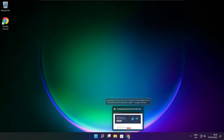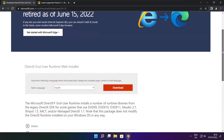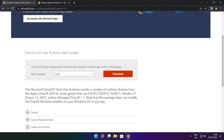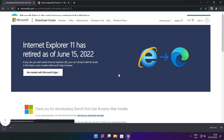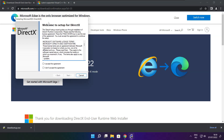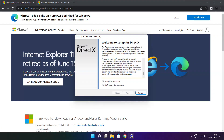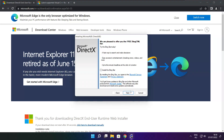Open an internet browser and go to the website — link in the description. Click download and install the downloaded file. Then click download again and install the downloaded file.